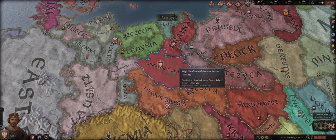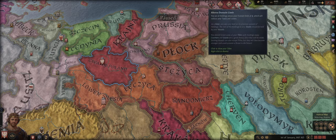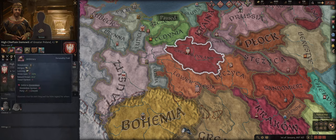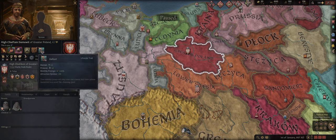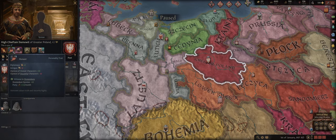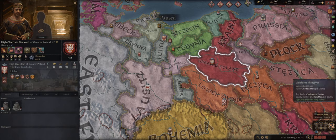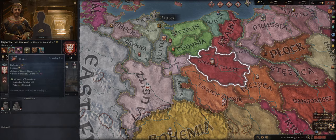Now as you load in, let's go over our character. Our character is brave, honest, and arbitrary — a tough soldier, a military engineer, and gallant. These three on the left are your personality traits. These are much more impactful, character-defining attributes. If you act against them, you'll gain stress, and they provide various benefits as you can see here.